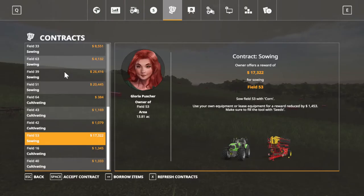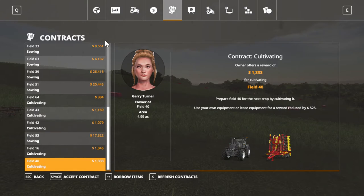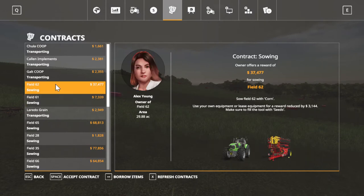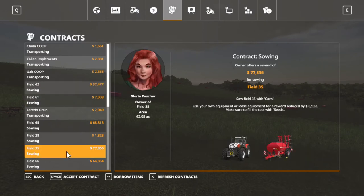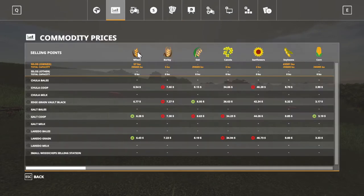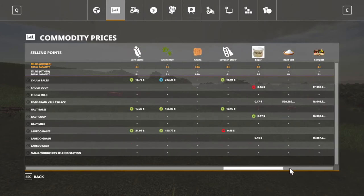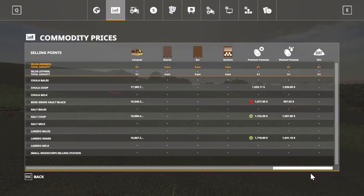Let's go in here and check if we got any more contracts we can do. That is corn — I'm not going to mess with corn, even though it does have field 35. Ooh baby, that's a lot of money right there just to plant corn. But anyway, great demands. I wish that would work with my wheel, but I have to go down here and drag it. Don't see no great demands whatsoever.